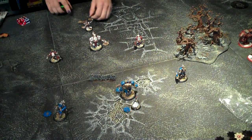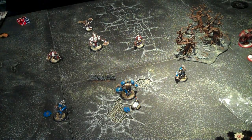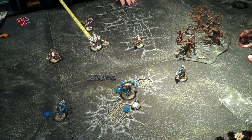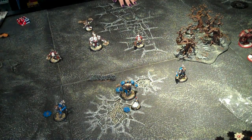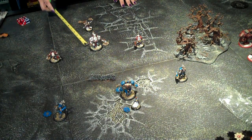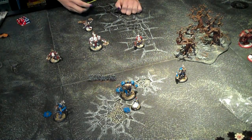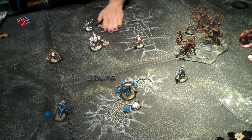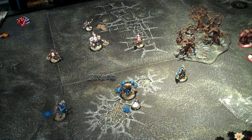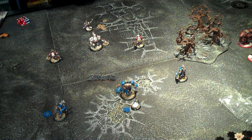What Krios is going to do is put one focus on this jack because he wants him to run. You're going to be kind of throwing away this jack, but setting up this jack to trade pieces to take out the heavy. Because with Defender's Ward on this big guy, you'll be able to stand against anything there if you take out that heavy. With Menoth, you don't play as much of an assassination as you do an attrition, relying on fire and model loss to kill the opponent.